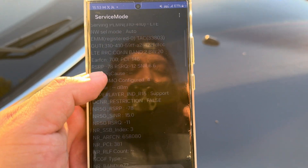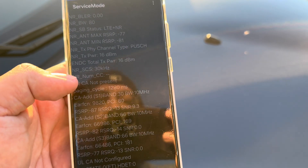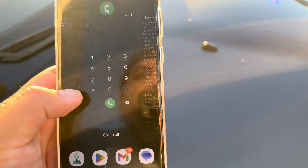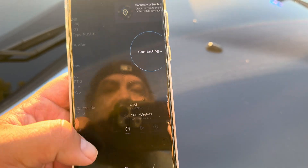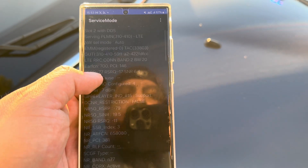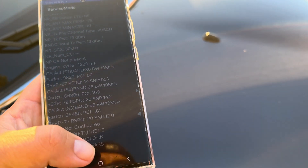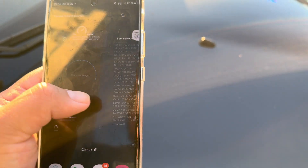Okay, band 220 and 77, 80, 30, 10 — something else is there too. Let me double check to make sure. So we've got 220, 77, 80, 30, 10, 66, 10, 66, 10. Alright, now let's do the Open Signal app real quick.